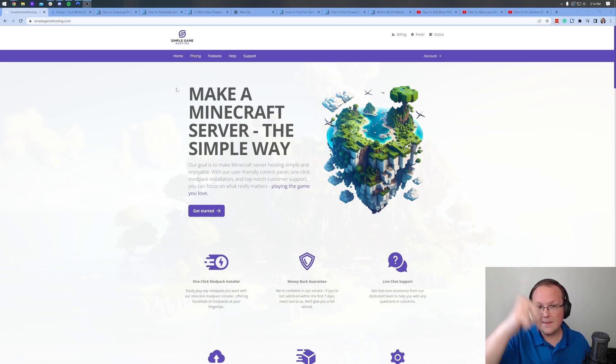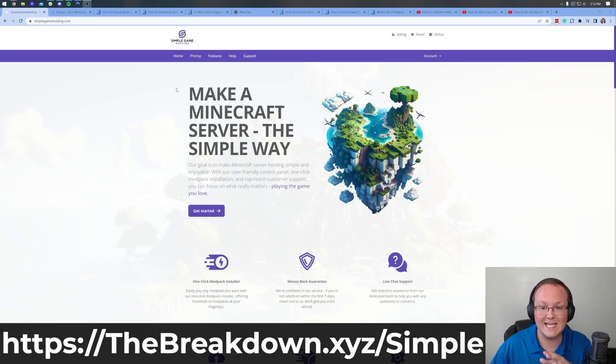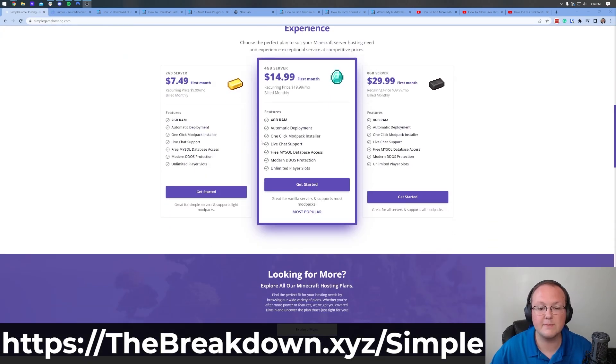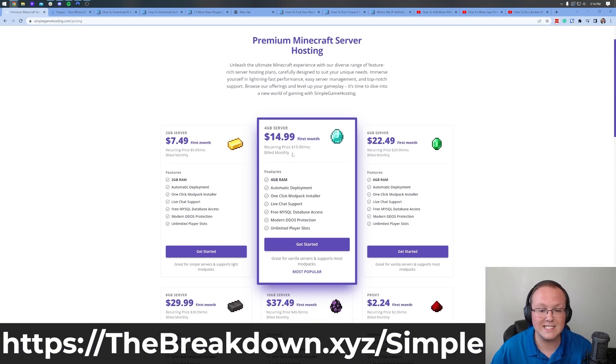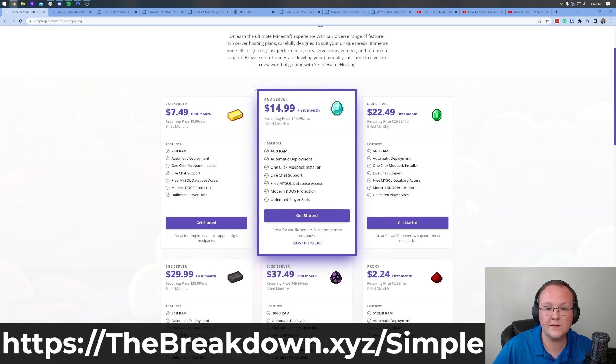First, go to the first link in the description — thebreakdown.xyz/simple — to be taken to our homepage, where you can get some information about what you're looking for. You can scroll down or click the Get Started button to see pricing. For a plugin server, the 4GB server is probably your best bet. You can go for a 2GB server but keep in mind it'll support just one or two plugins and maybe one other person playing.